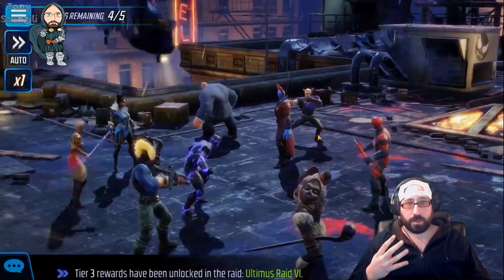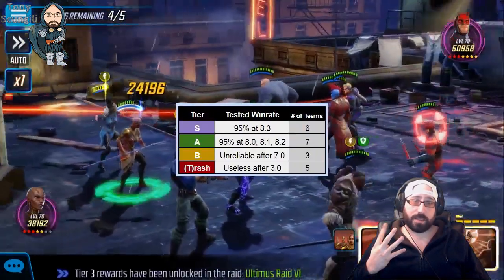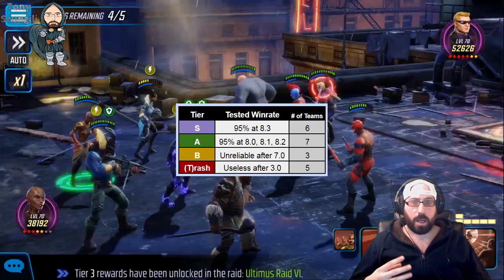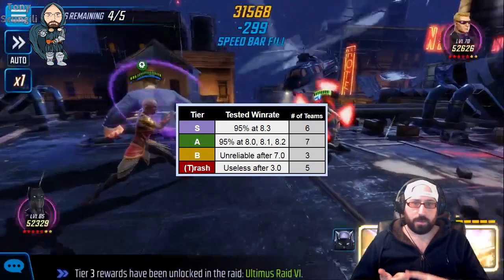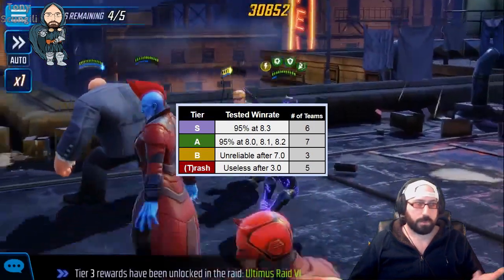The four tiers are part of the SABT system — S, A, B, and Trash tier. S is great, A is good, B is meh, and Trash is, well, come on.